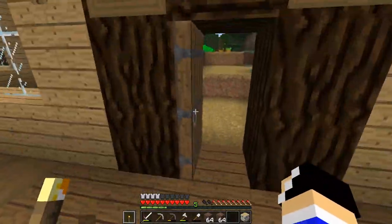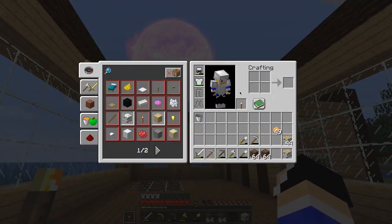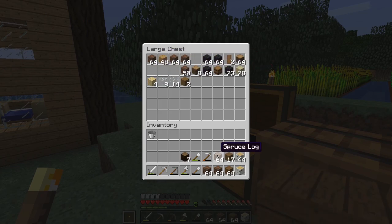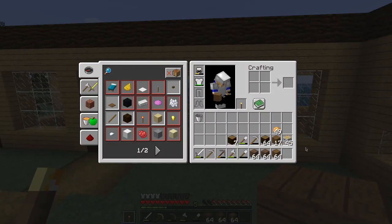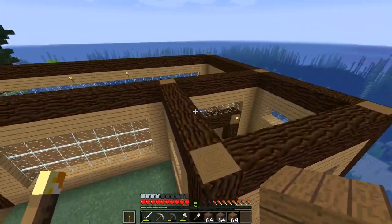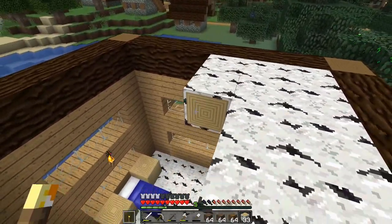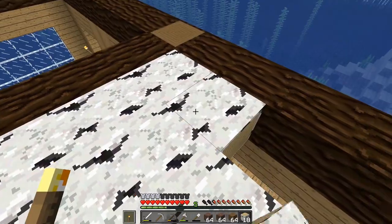Yeah, this looks generally pretty good. The next thing we're gonna have to do is the roof, which I'm probably gonna have to go on another chopping spree for. I mean, I've got a good amount of spruce planks and spruce logs and stuff. I might be able to make it, but it's kind of a lot, so we're gonna kind of play that by ear. I do have enough birch to make the floor birch. I'll just make this roof out of birch as well, just to have some continuity between the bottom there and the top.